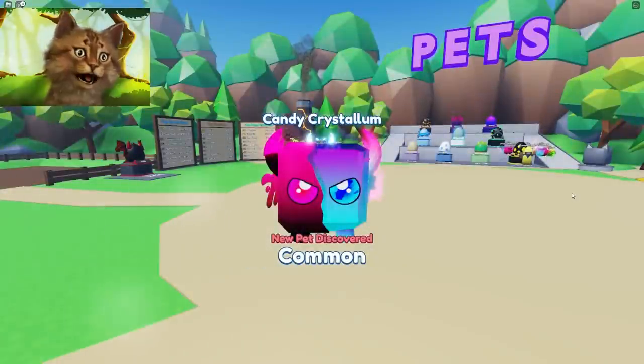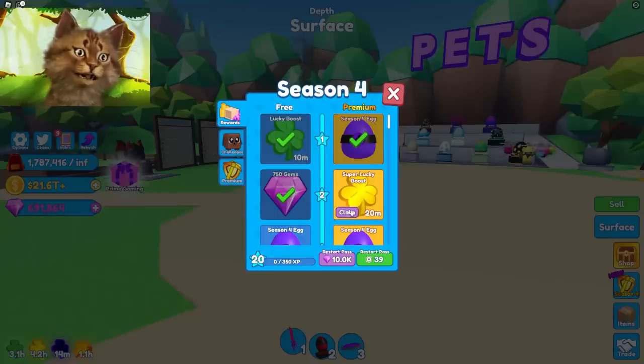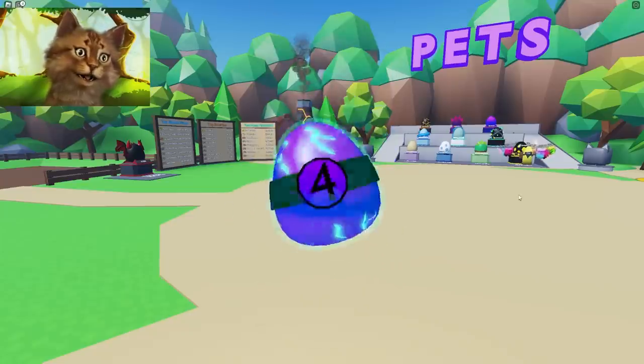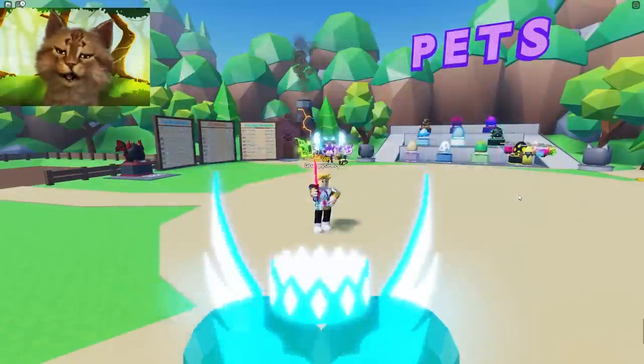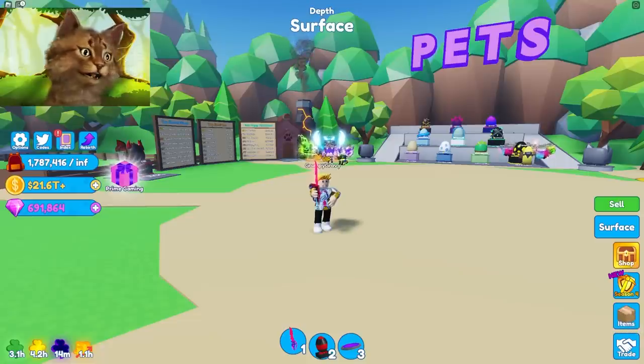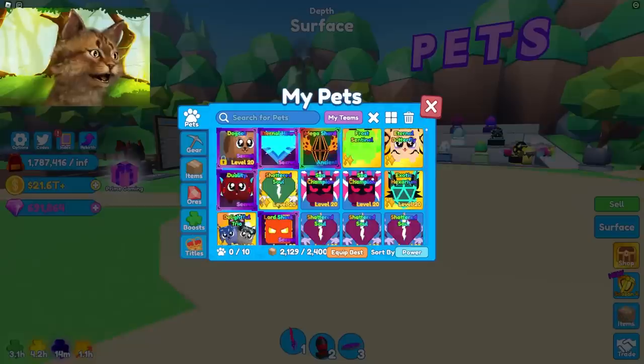First egg — we got a common pet. I think my luckies are on. We got coins, super booster, nice. Another egg, here we go — oh, secret! Wait, wait, what did I just hatch?!